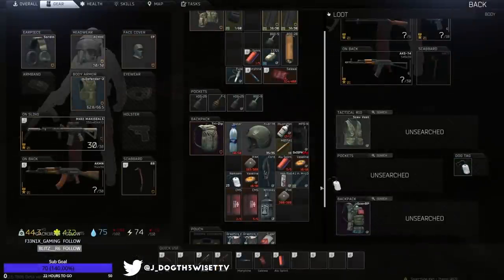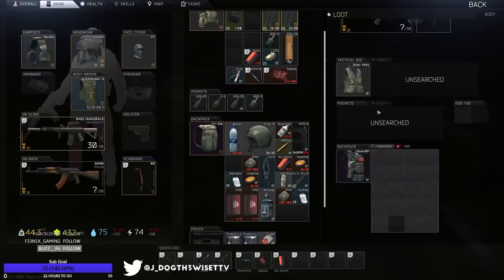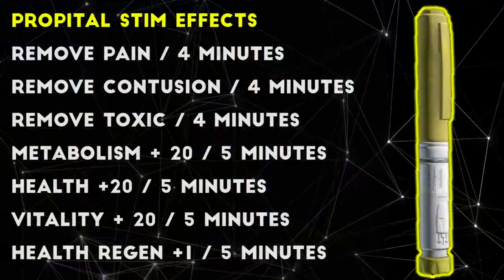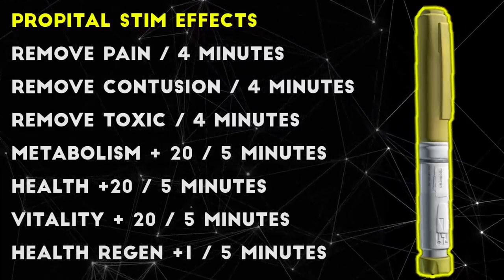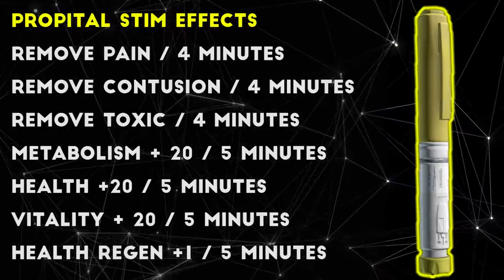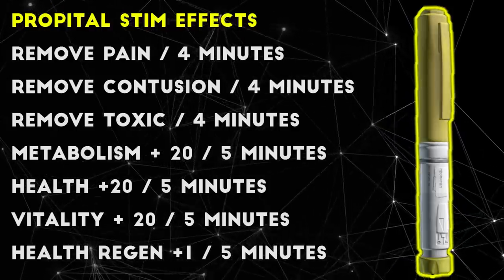Next, we have the little brother of the ETG stim, Propital in the bright yellow syringe, which is a combined painkiller and mild healing item, making it fairly useful but with some drawbacks thrown in to balance it out. After using Propital, you get painkilling effects for 4 minutes, which is useful all by itself because of how fast you can inject it. In addition to this, your metabolism, health, and vitality all increase by 20 for 5 minutes, which means you have slightly more resistance to bleeding and fractures, which is a nice bonus.